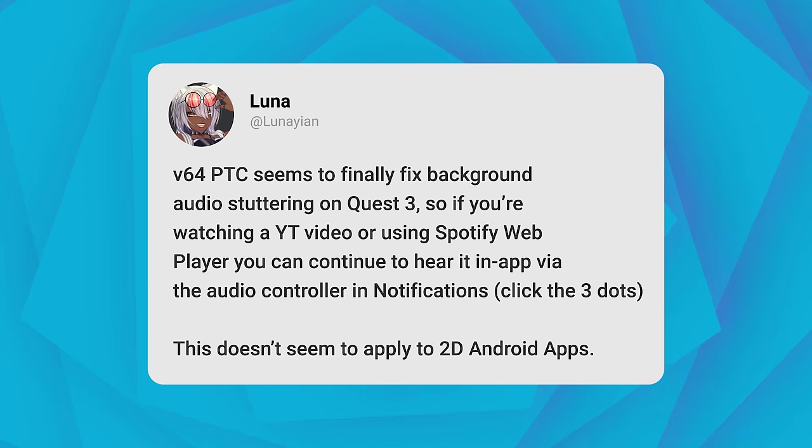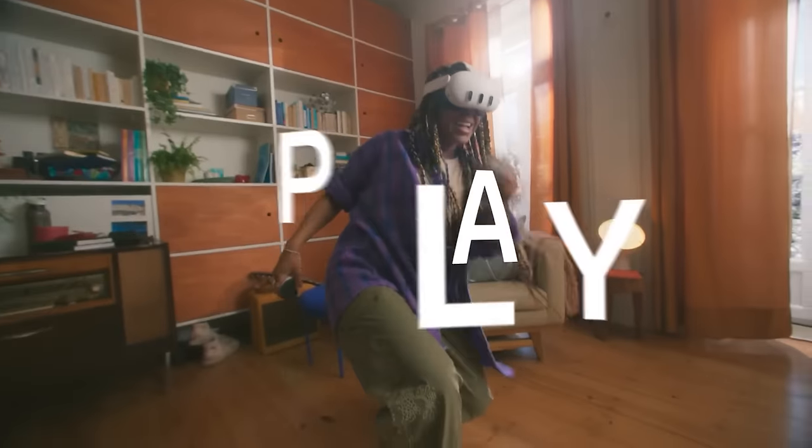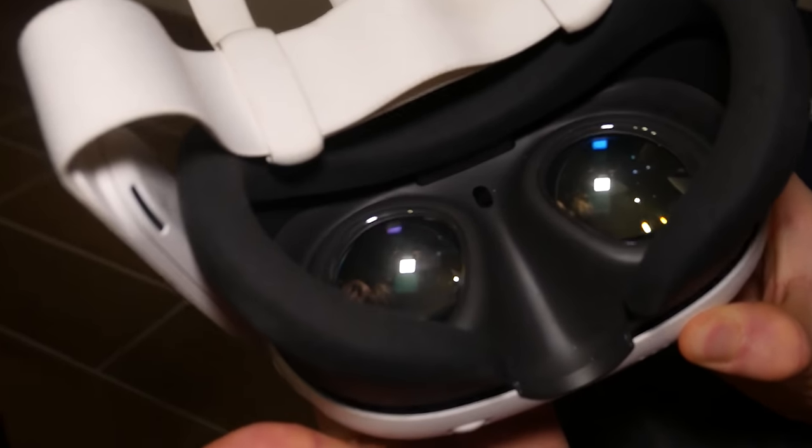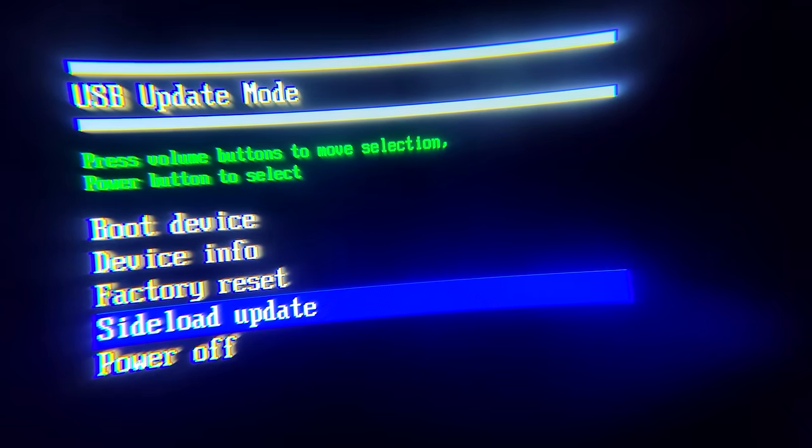With V64, apparently this has been fixed. It's an undocumented change, so we wouldn't know about it, but if you guys are one of those people playing background audio on your Quest — like me — using the Spotify web player, YouTube, or anything else, well, that should be working once again with V64. Also, a lot of you guys have been telling me you don't actually have V64 yet and are wondering how you can get it. Well, you can actually force updates on your Quest by sideloading them. Either way, that's a fantastic piece of news, and I can't wait to get back to listening to background audio on my Quest.